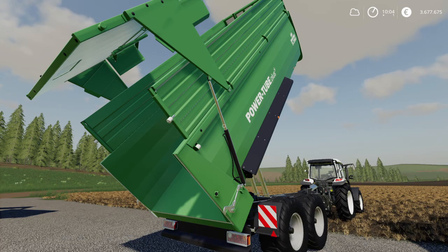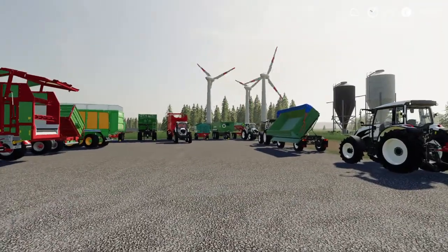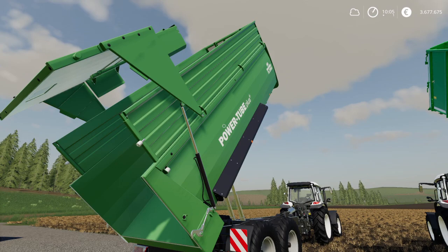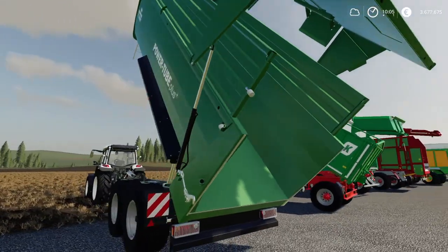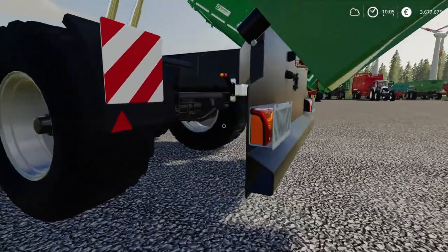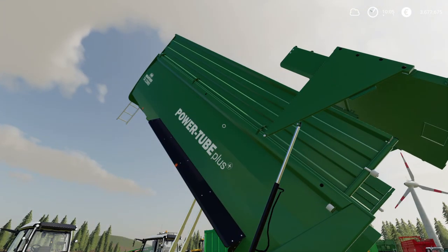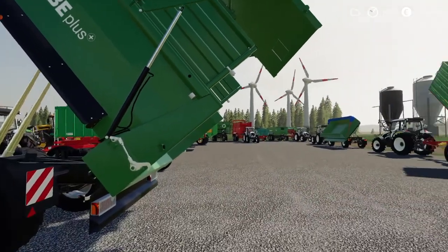Next is again the Branta TA 23065 Power Tube Plus — same model as before but the larger capacity version at 33,600 liters, costing 38,500 euros to buy — 1 euro 15 per liter. Displayed here in its tipping/discharging position. It also has a rear trailer hitch so you can hook other trailers behind it.